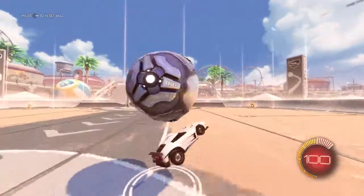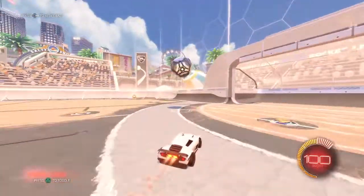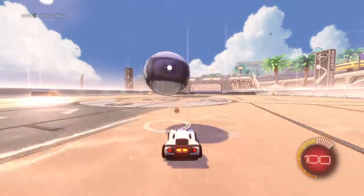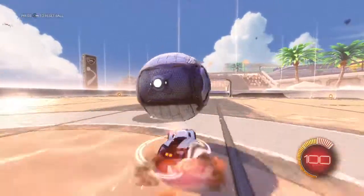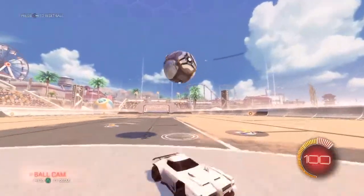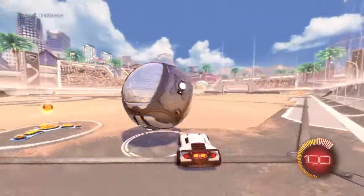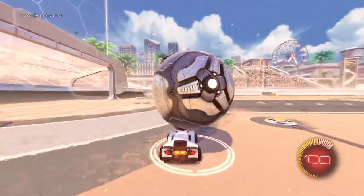There's more to flicking than just jumping and flicking — the ball needs to be on certain parts of your car so you can flick in different directions. Flicking isn't something you can just pick up; you really have to learn how to flick and how to dribble properly.